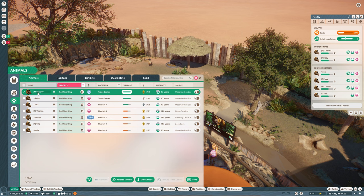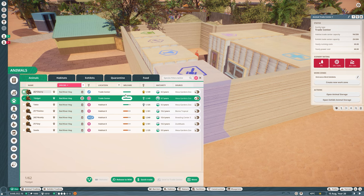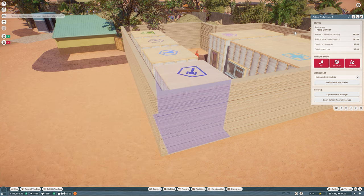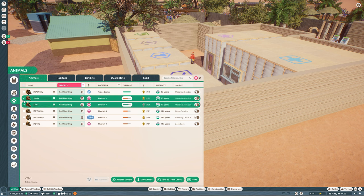So a 'K' in the trade center means we want to keep that animal, and male and female labels are our current breeding pair in the exhibit. That means Gidget doesn't have as high a ranking overall, so Gidget is going to be released to the wild. I like the idea of releasing some of our animals to the wild rather than just trading them all for conservation credits, although I do need conservation credits.